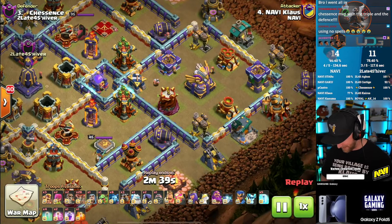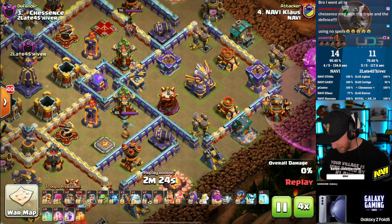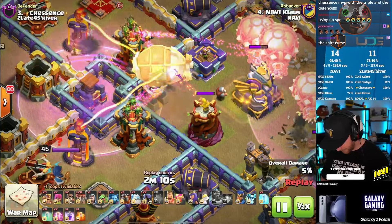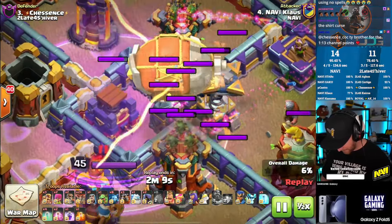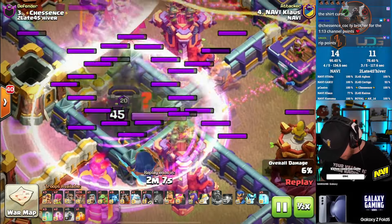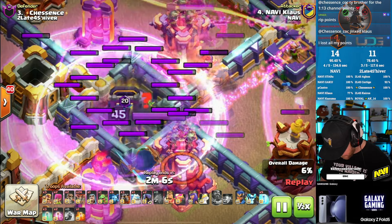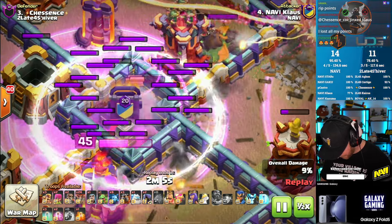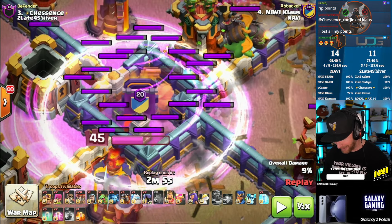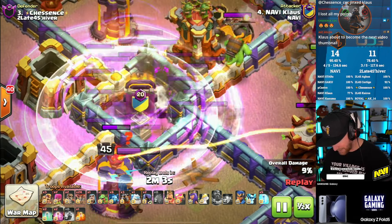Chessence's base on defense had the trap that shut Klaus down. Let's go — into the base with the blimp, slow it down. The blimp itself is invulnerable, but there's the drop — one, two small bombs on the bottom, one, two on top. There were four small bombs in that compartment and the super wizards get wrecked. Nice base building — shuts him down.